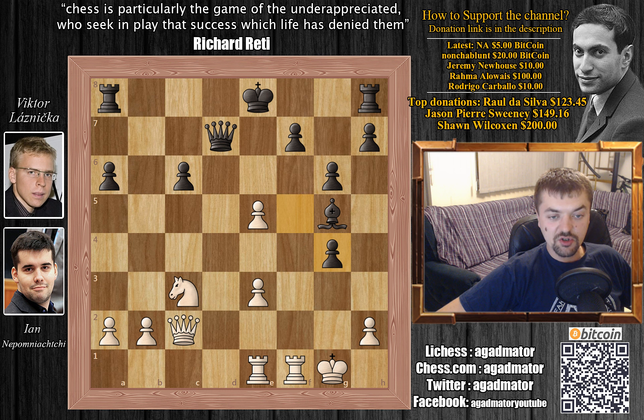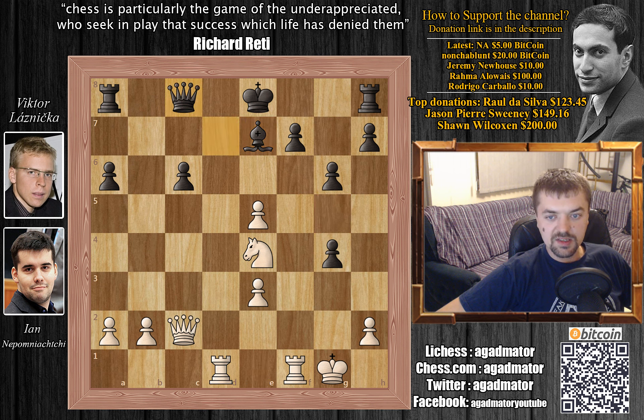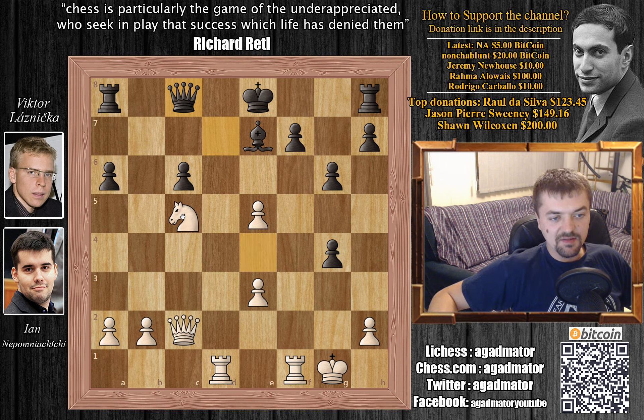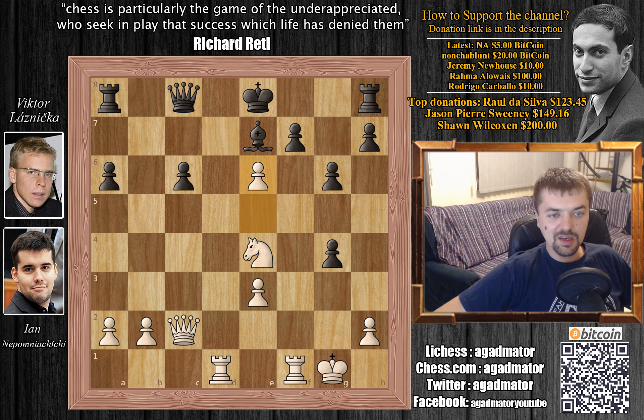We have f captures on g4, and now Knight to e4. Bishop to e7. Rook to d1 now with a tempo on the Queen. Queen to c8. And here we have a very interesting move. Knight to c5 would have been perfectly fine and it would give Nepo the advantage, but Nepo decided to go for the insta-kill and he played e6.